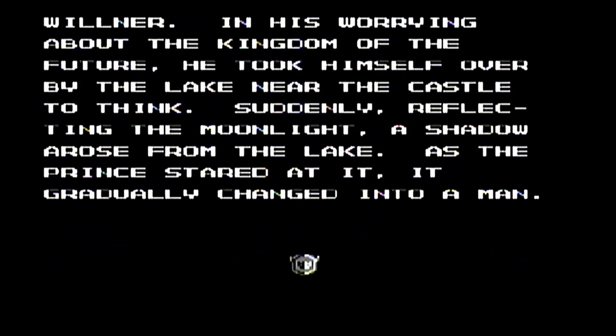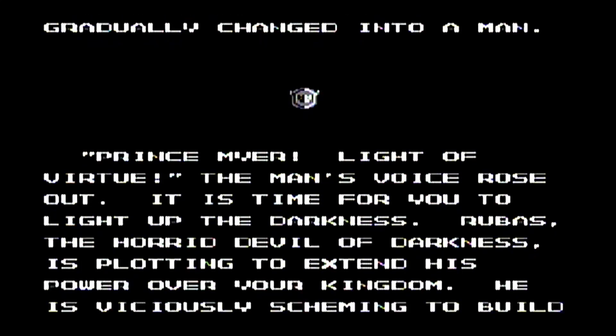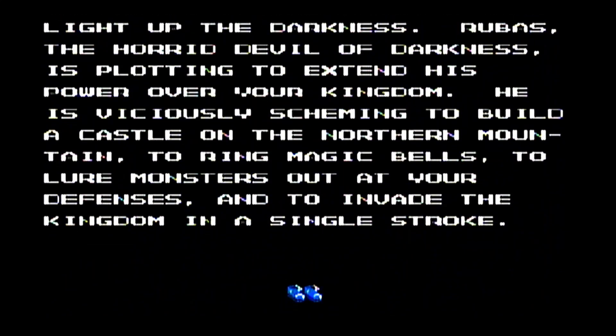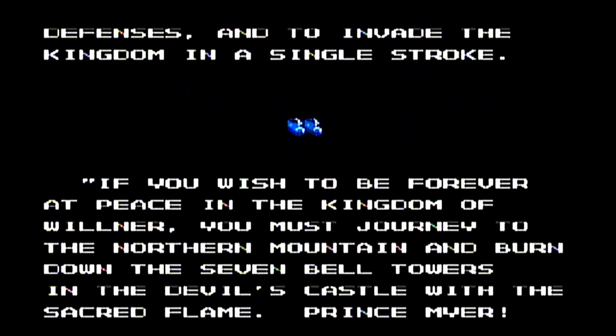While they don't give you much direction, they do give you quite a long cutscene, basically telling you the plot of the game. You may need to slow it down if you want to read it all, because the text scrolls pretty fast. But basically, you are Prince Meijer, and you are about to partake in your coming-of-age ceremony, and eventually become crowned king.